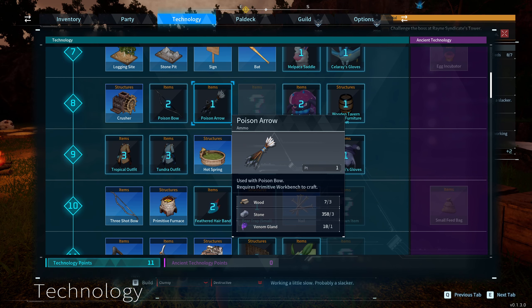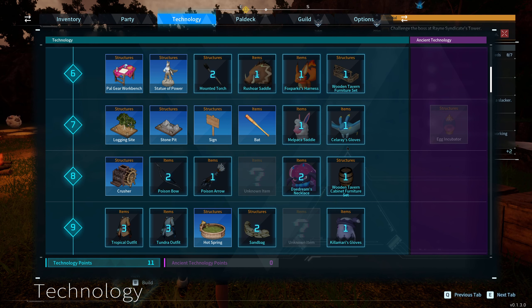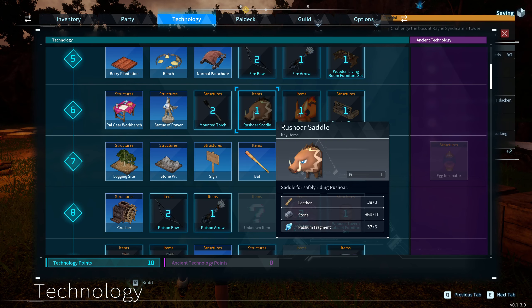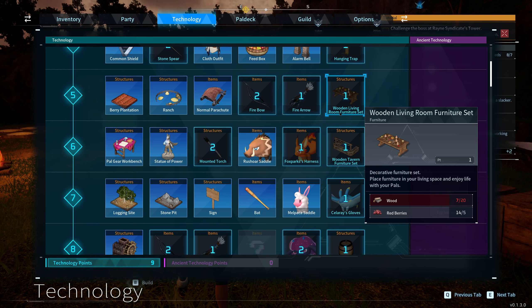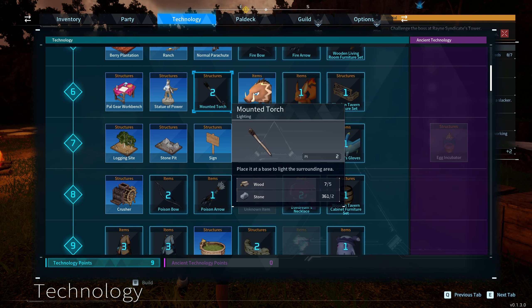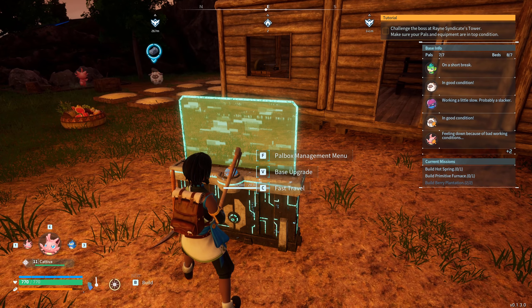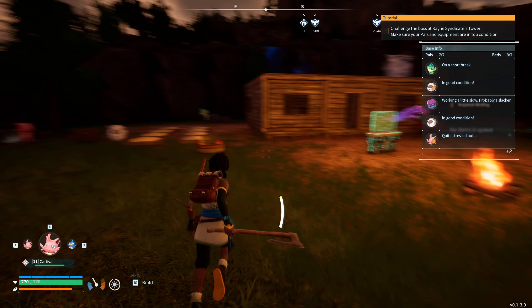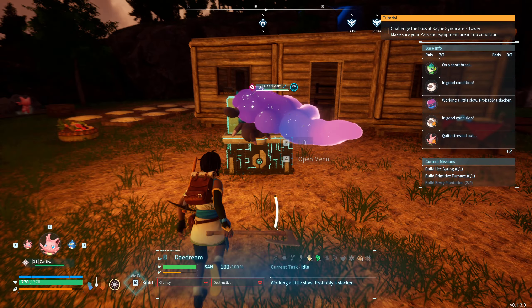Poison arrows — need venom glands for those; don't know where to get them from. Saddles — that seems quite easy to make. We'll do all of the decorating and making a nice house at some point. I'm actually buzzing for this game. People say it's addictive and I was like 'yeah whatever, it can't be that addictive,' even though I'm addicted to games like Conan Exiles. But I can see why — it really is an addictive game.